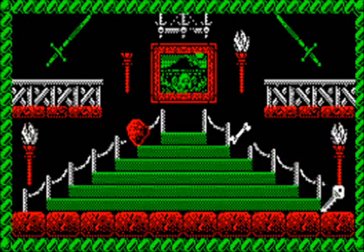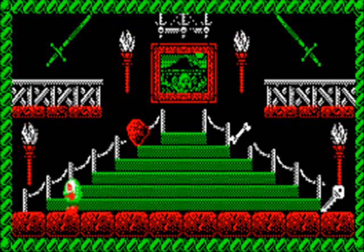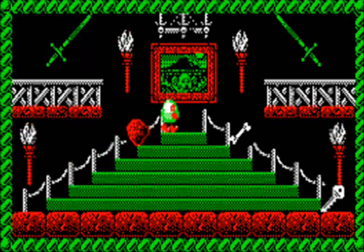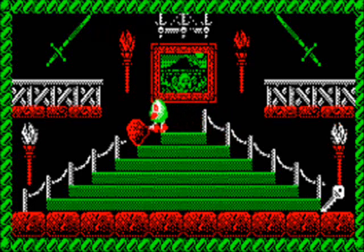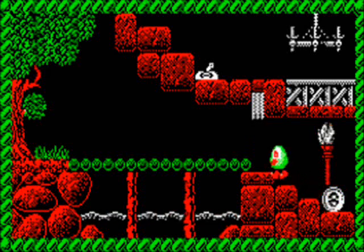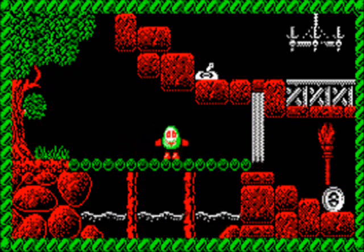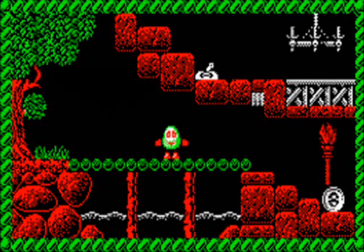We're also going to need this bone, if I can get back up the stairs to collect it. I really hope I haven't screwed myself over in the second video. With the bone and the boulder in our possession, we can head off to the left, watching that we don't pass under the portcullis when it's coming down, or on any odd numbered day, because it will come crashing down and kill us.